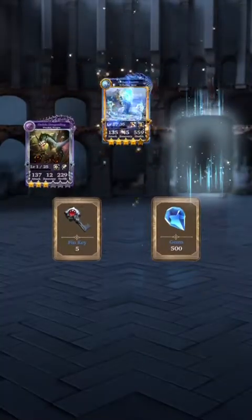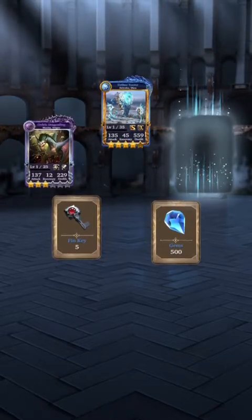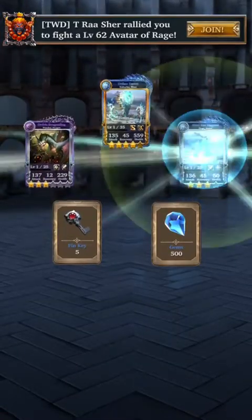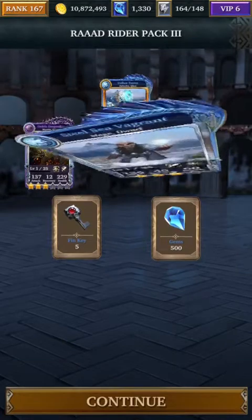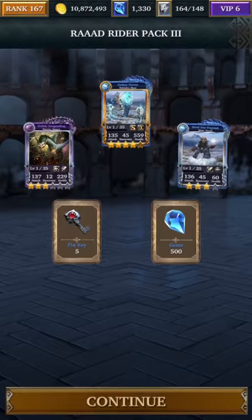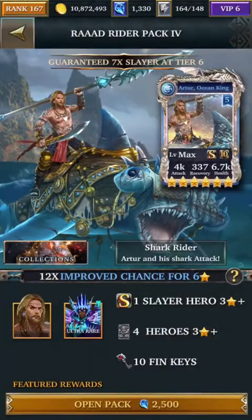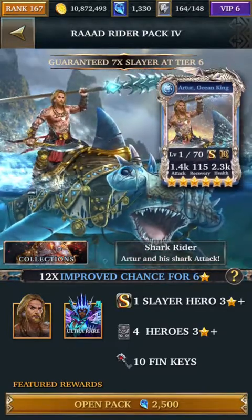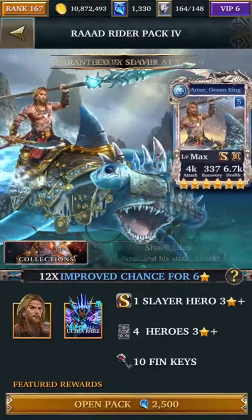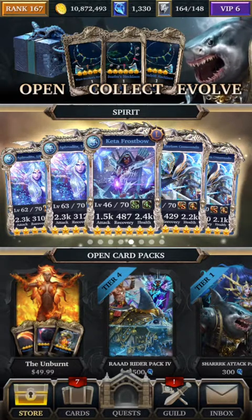Another unit I don't use — that is the Earth of Terror. I didn't get any of the feature units. This is getting really frustrating for me, I'm not sure if this is the same for you guys. I would like to be able to get at least one of the feature units earlier on, even at a low level. This is the reason why I don't spend any gems on this pack.